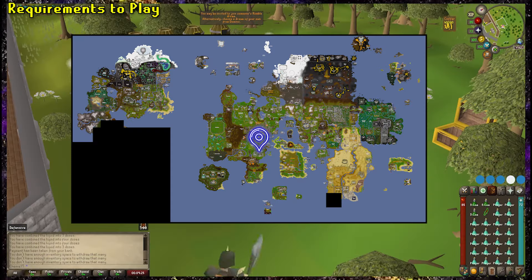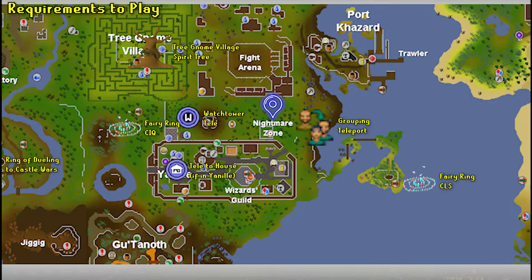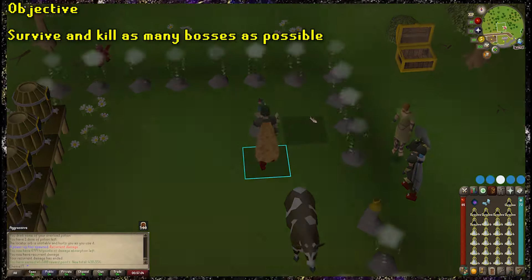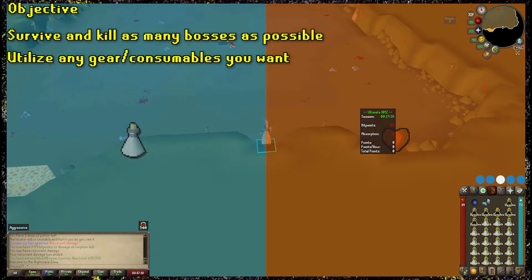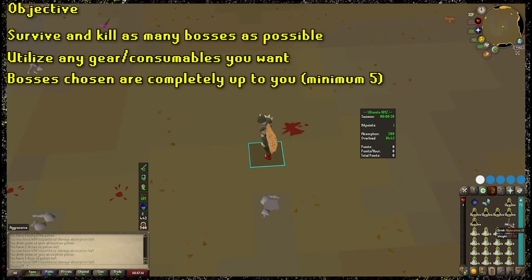The Nightmare Zone is located in a little square arena just outside of Yanille. There's a million ways you can get there, so I'll just list them all on screen, but just note you can only use the grouping teleport option once you have met the requirements to start NMZ. The objective of Nightmare Zone is extremely simple — survive. Kill as many bosses as you can while staying alive, utilizing whatever consumables, inventory, and equipment you bring, along with the power-ups that periodically spawn. The bosses you fight and their difficulty are up to you, but you have to choose a minimum of 5.